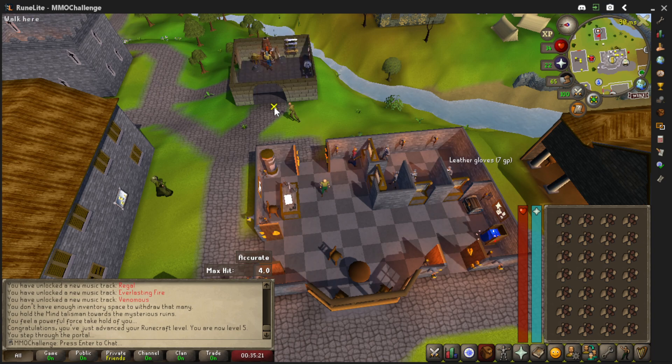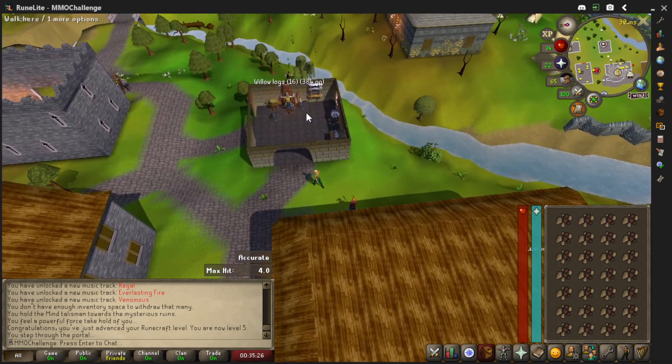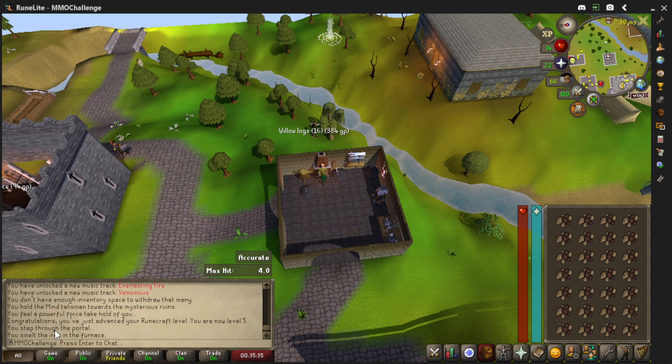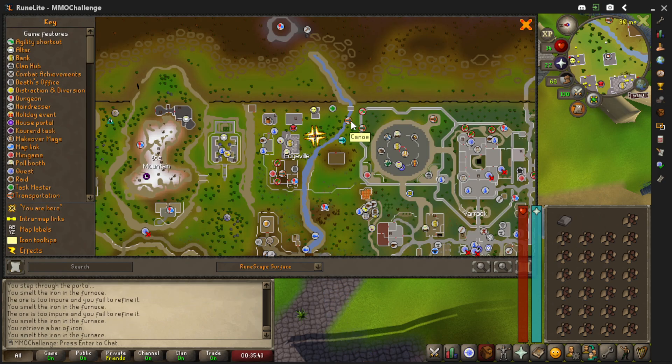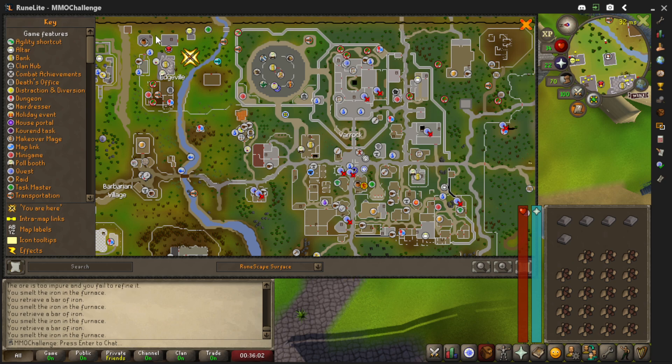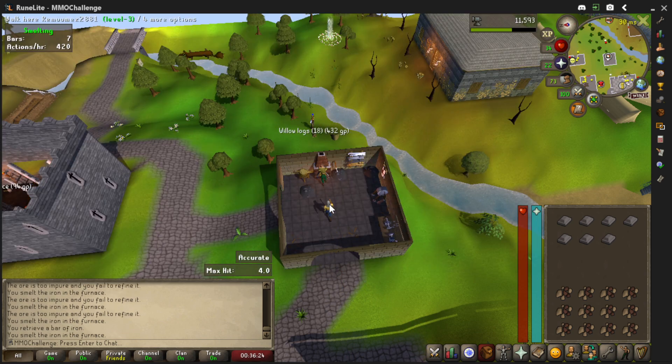But I noticed there's a Smeltery right here, and I had some Iron Ore. So I thought - not bad, I'll run in here and smelt these into Iron Bars. Let's take a look at the map. Yeah, the canoe place is right here. So if I go back to get Iron here, put it in the bank, I could teleport to Lumbridge and take the canoe up there. Or just walk over there - probably just walk over there. I'd just walk over here and smelt it up through the bank. But this is a better Smeltery since it has a bank right there. If I do a lot of smelting, that's the way to go.